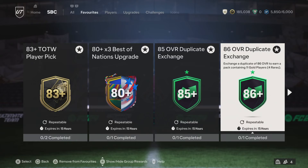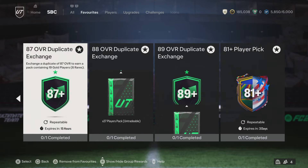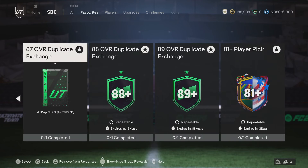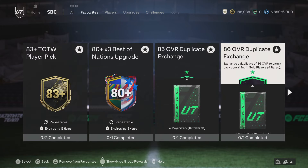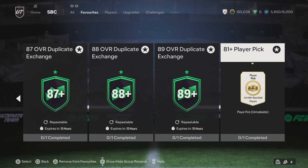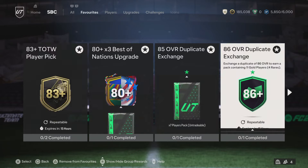I'm going to make this video basically going through my menu grind that we have right now. They are going to be removing basically everything within the next 15 hours. Hopefully they bring back the duplicate exchange, the team of the week player pick, and the player picks we've been getting. It is footies - the last two months of the game, and that's just the sort of stuff they do for this period.